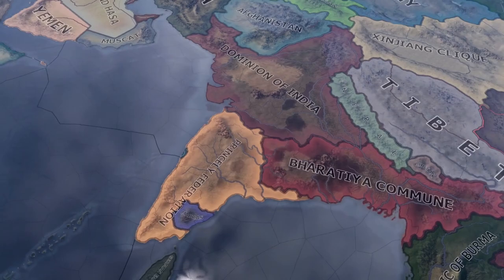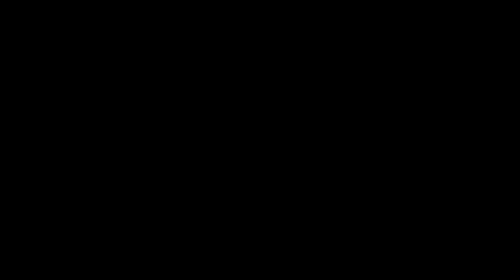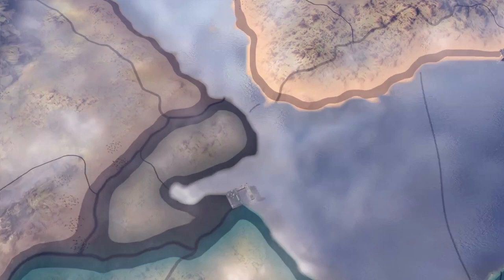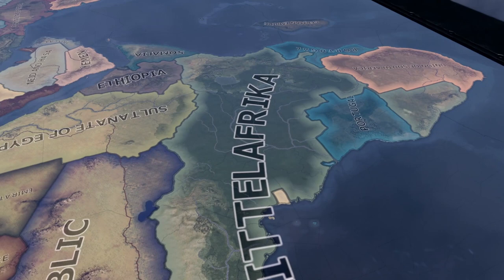The British presence in India has been greatly reduced, with only the dominion of India representing the interests of the former empire on the subcontinent. The game also adds a number of straits that control the movement of navies, such as the one between Sicily and mainland Italy, another one in Djibouti, and a strait blocker in Turkey. State changes are also present and the developers seem to have changed only what is necessary — some parts of Africa have been modified significantly while others remain as they were in vanilla.